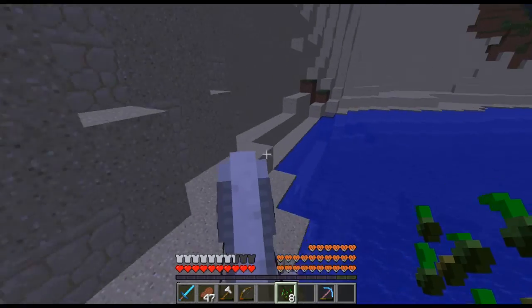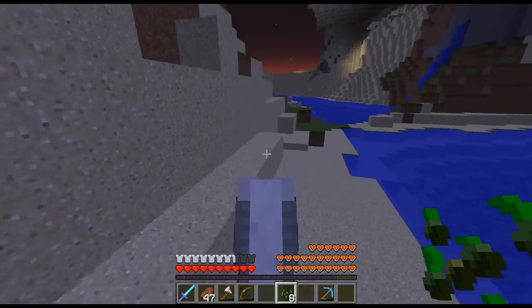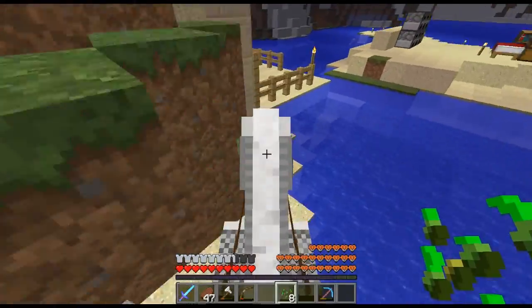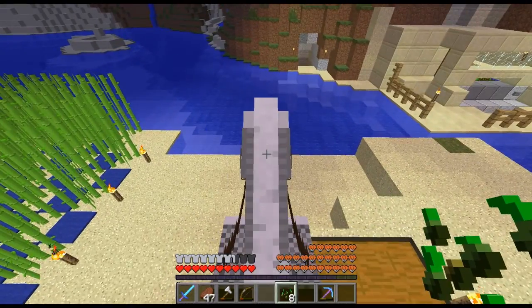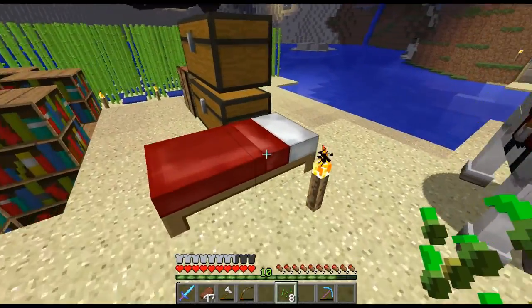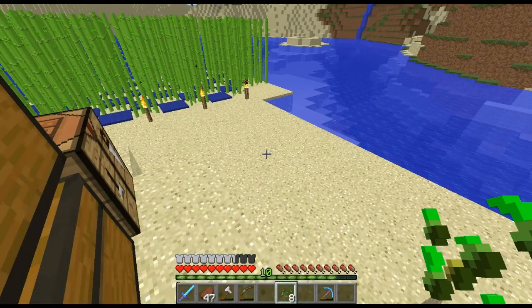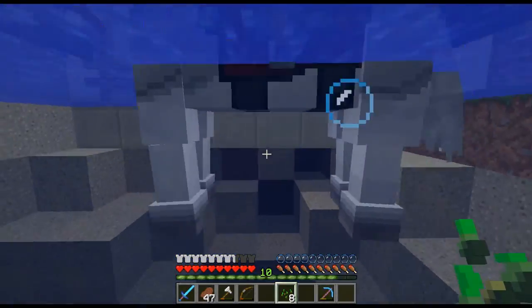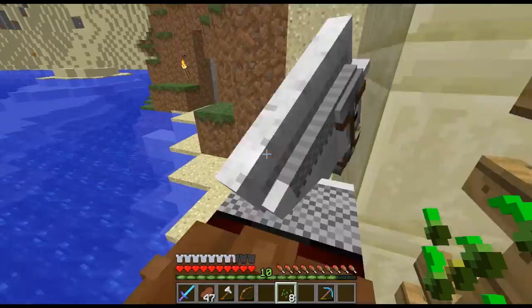I don't have the resources to do our entrance yet and I'm also having second thoughts about it. If you don't know, I want my base design to be blue, white, and grey — and it must be futuristic. At the time I thought my entrance was futuristic, but after looking at it for a while I realized it looked a bit like a medieval chapel that was blue and white and grey. So I think I need to do a bit of redesigning.